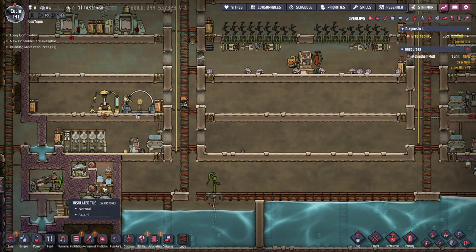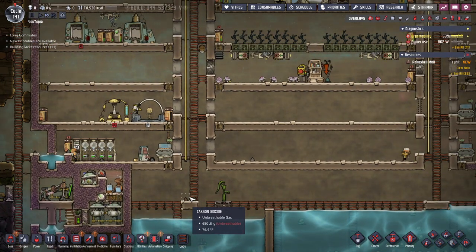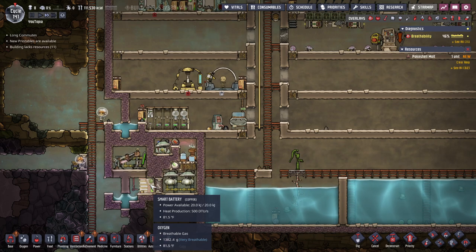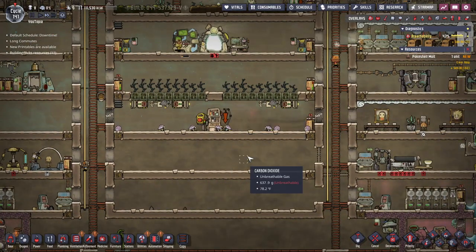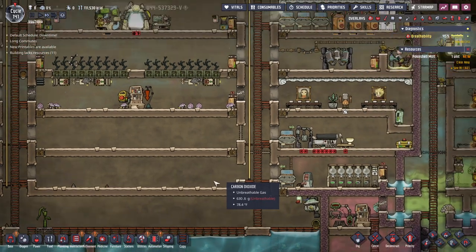I've made a little adjustment over here — I've connected this battery up to our power because it was producing too much power and so it was never running. Now I have other things drawing off this battery so this electrolyzer will run, producing some oxygen which will help push down some of this carbon into the lower areas.